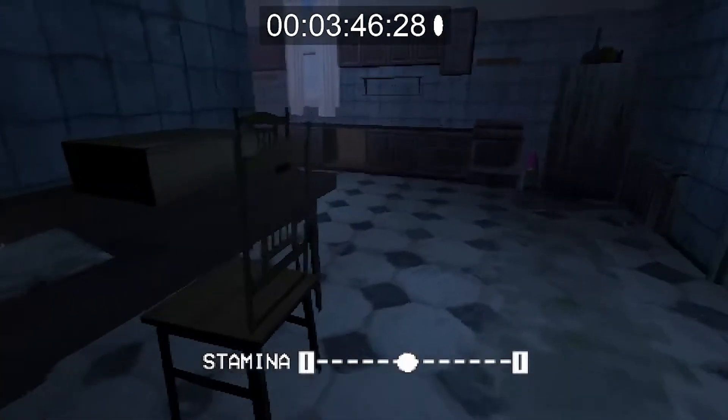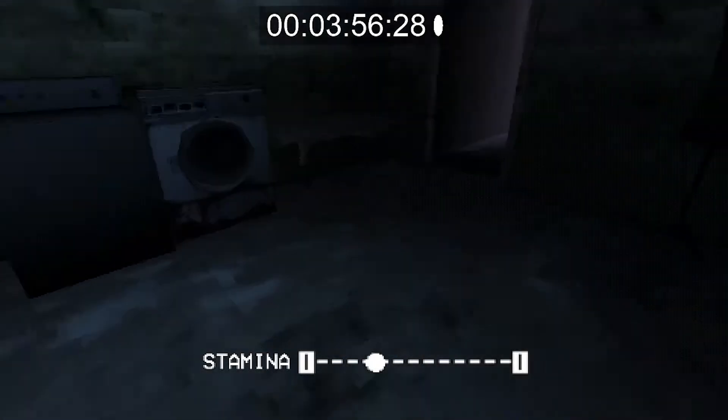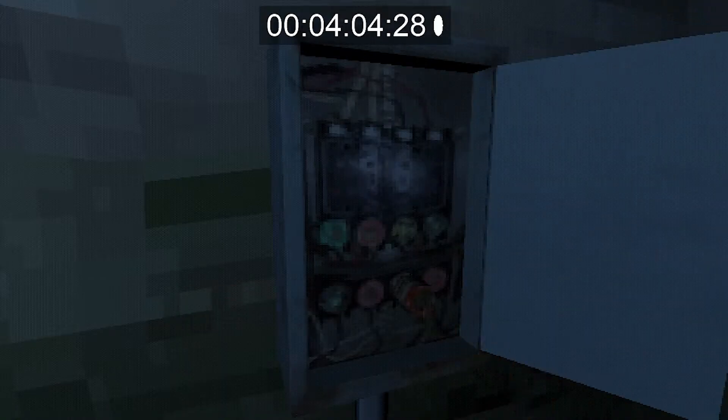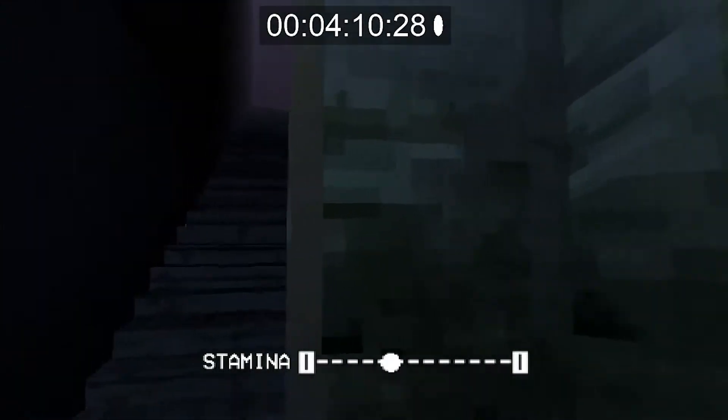Go back through the kitchen and down to the basement. Use the fuse on that power box — it's going to turn on the dryer. Run back upstairs and go straight into this red door.